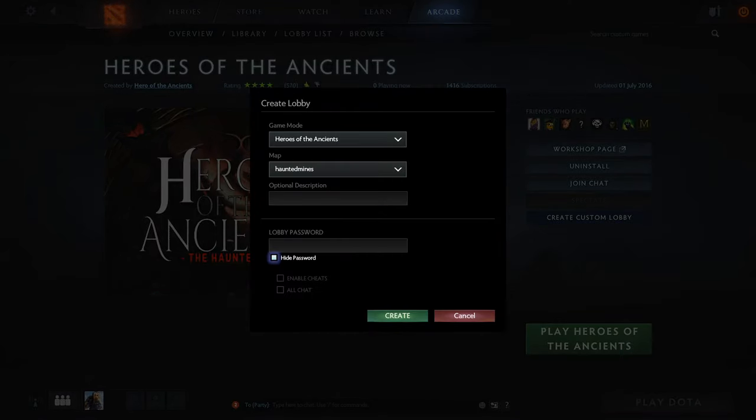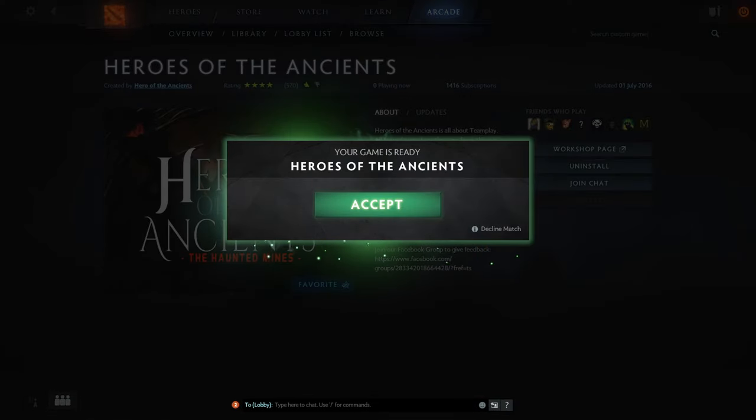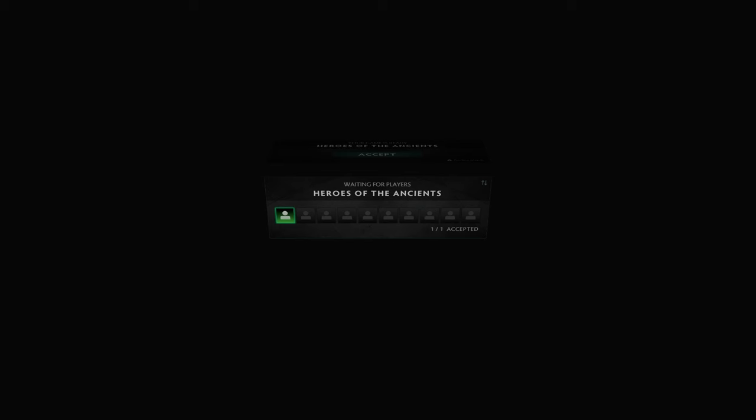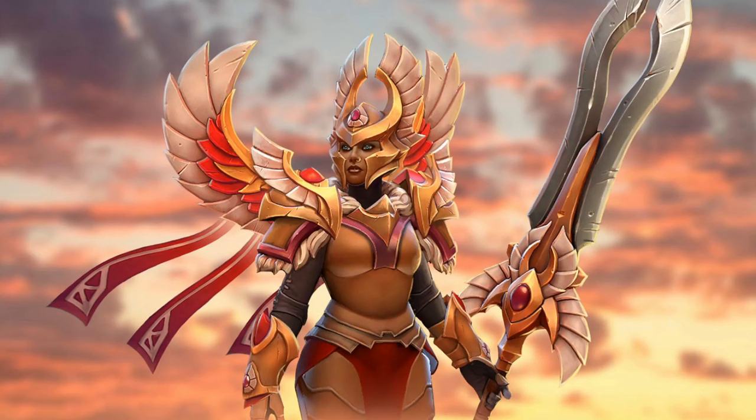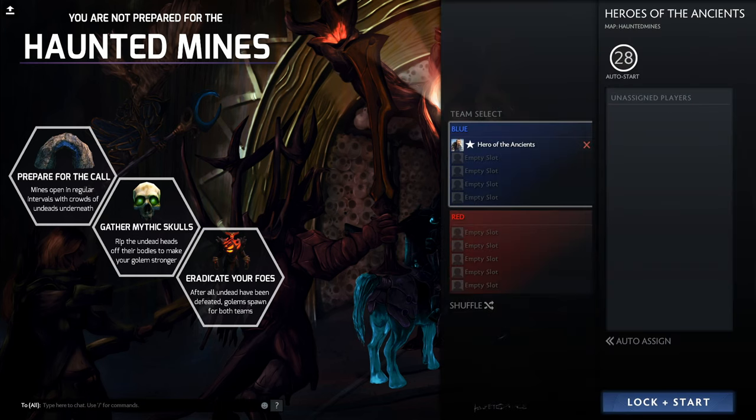Heroes of the Ancients is all about teamwork. There's no gold or items and all team players share their level with the team. Often while playing Dota we get frustrated that some heroes become overpowered by getting very good items while other heroes are weaker and can't farm as fast. The result is that some heroes are really strong while others struggle to survive from choosing the wrong item combination.